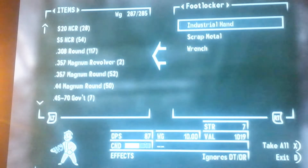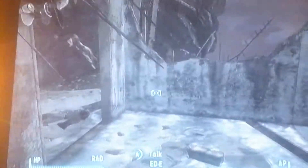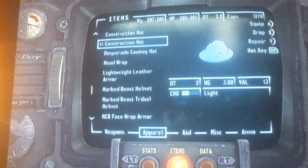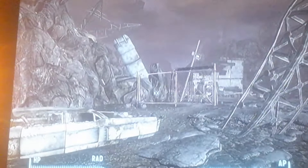Hey guys, this is M.A.Gamer here with another video. This is going to be a secret video — how to get the unlimited ammo — and this is going to be how to get the industrial hand. How you get this is you go to the same place, and you go where I said you should.